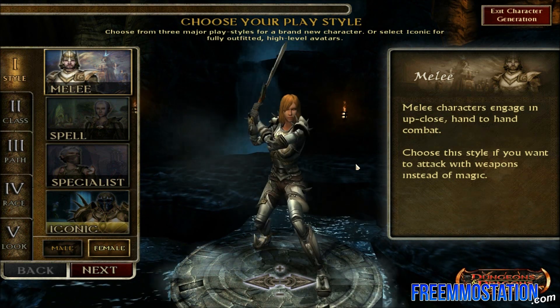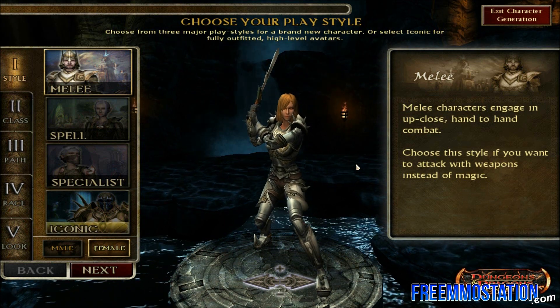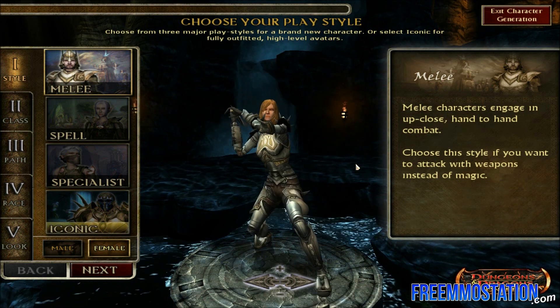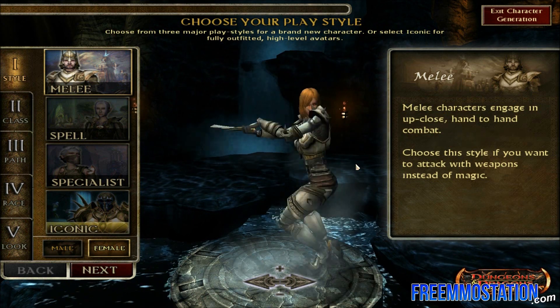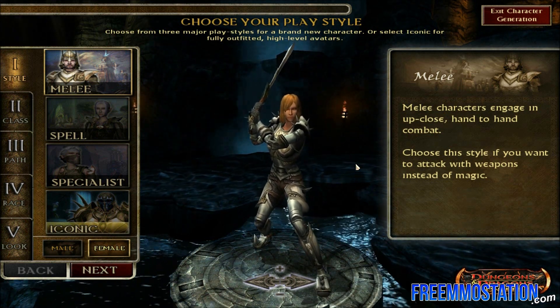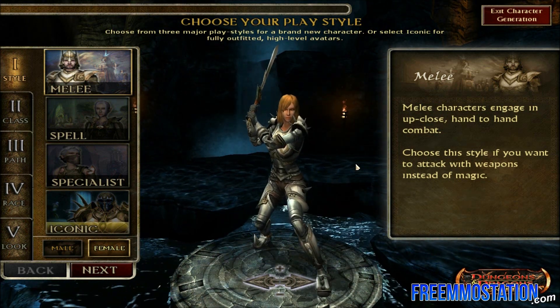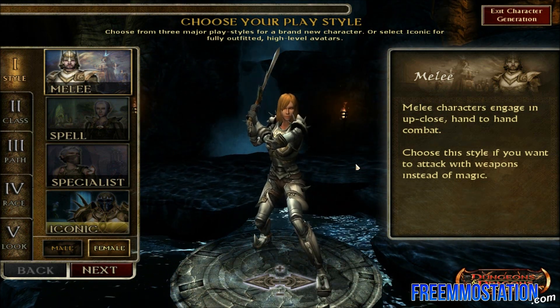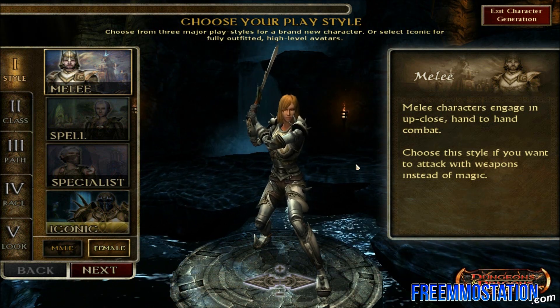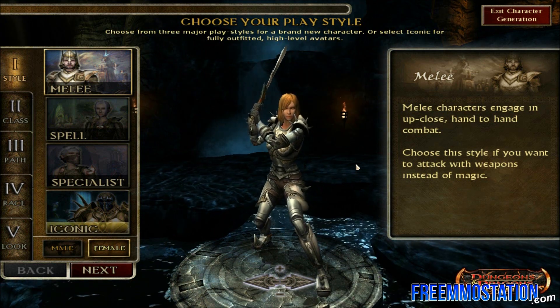And if you're looking into playing one of the most anticipated games of 2013, Neverwinter, you will know that Neverwinter is actually a Dungeons & Dragons game and is a city in Dungeons & Dragons which has been around since 1974. So now I'm going to go into the character creation and show you how it works. It has 5 simple steps, each having its own different cause and each having its own detailed complex system. Number 1 is style, number 2 is classic, number 3 is path, number 4 is race, and number 5 is look.